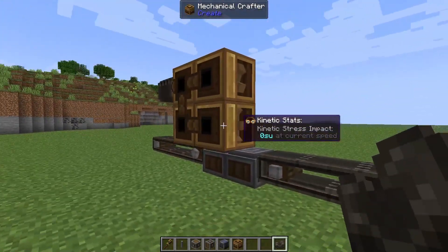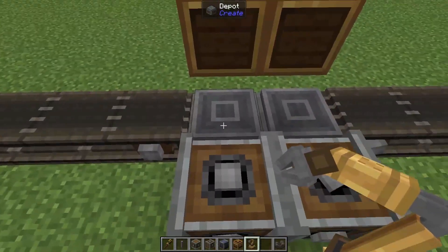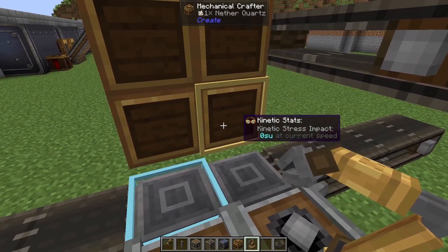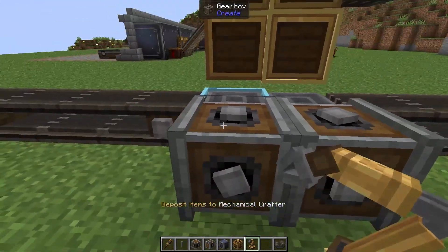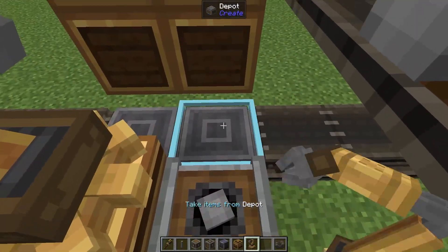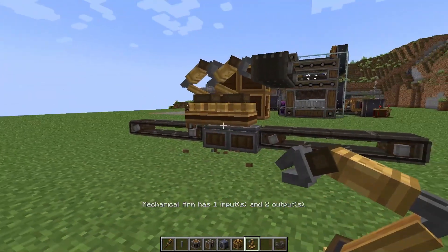First we need to actually load these crafters with the quartz and the cobblestone. Since we know that this is our quartz belt we're going to take a mechanical arm, right-click on our quartz depot, then double right-click on the crafter that's going to accept our Nether Quartz, and do the same on the top left as well. Then we're going to do the same in reverse for cobblestone — we need it to go over here and here — and then we can remove those temporary blocks.